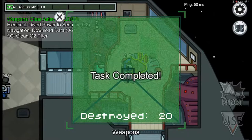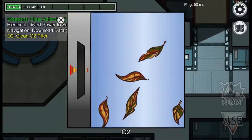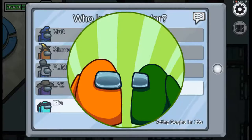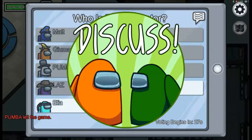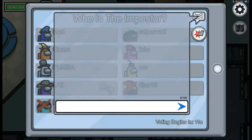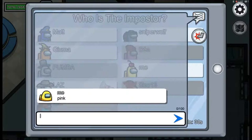Going to O2 - Phil Collins is on at the O2 today. He's a very good singer and drummer. That's not the right task - that was cleaning leaves. Emergency meeting called. No one's talking in chat. Yellow said it was Pink - Pink left.